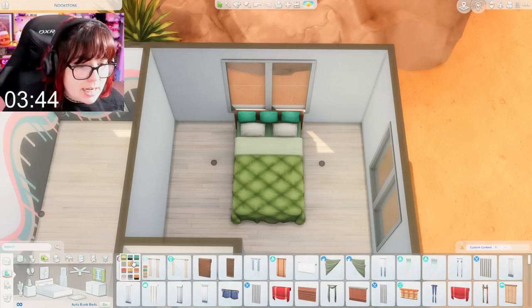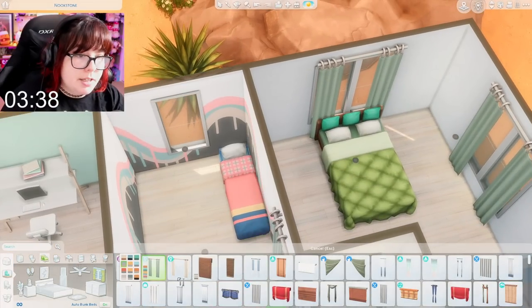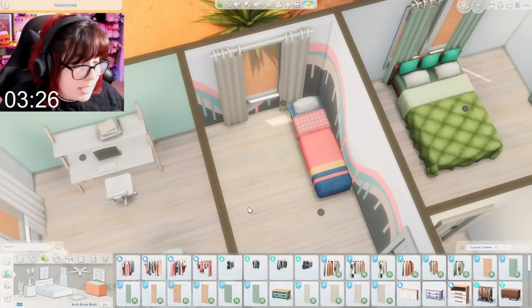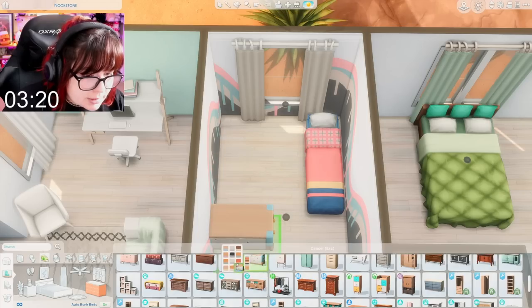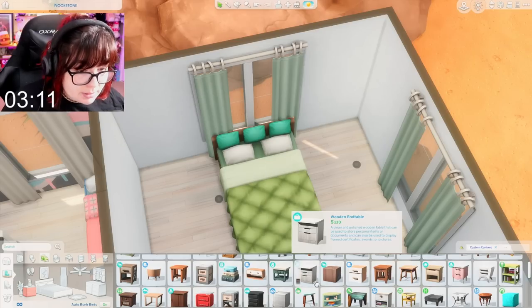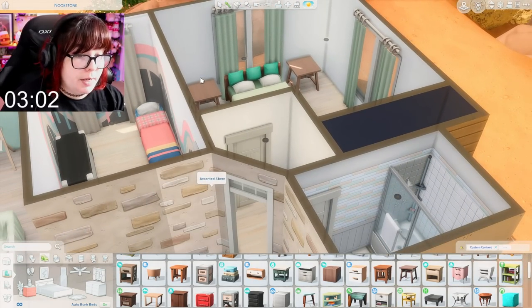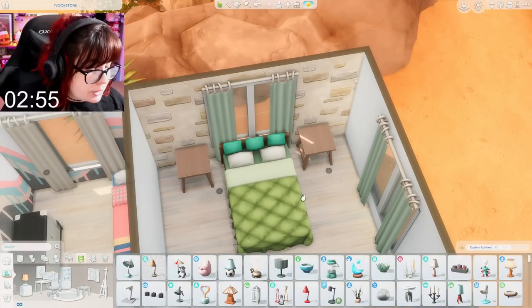Let's get some curtains and bedside tables and all of the things you'd want in a house like this. Maybe in this room we'll just have these. I don't think any of these swatches are going to match — yikes, but that's fine. Let's get a dresser and all of the good stuff you need in a room like this. Bedside tables — maybe these could work. I'm going to do an accent wall of this stone. Beautiful — best work I've ever done.